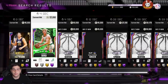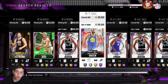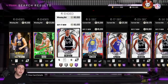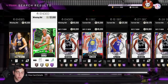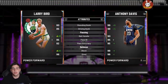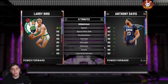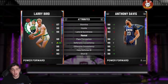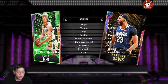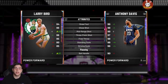Right off the bat, we have one of the biggest market crashes in 2K history — it's been a while since we had a huge market crash. Galaxy Opal Larry Bird is going for 120K. I understand there is a GOAT Larry Bird, but this Larry Bird is still going to compete with a lot of cards in the game.